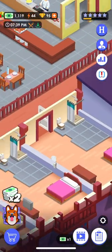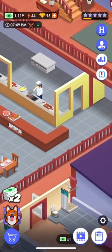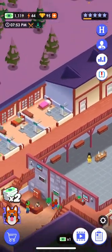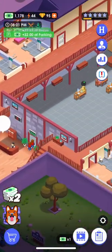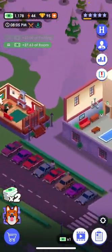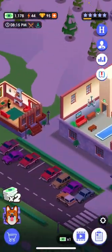And then here's the kitchen up here. Right over here you can pay for parking, but I don't have enough right now because I'm broke.